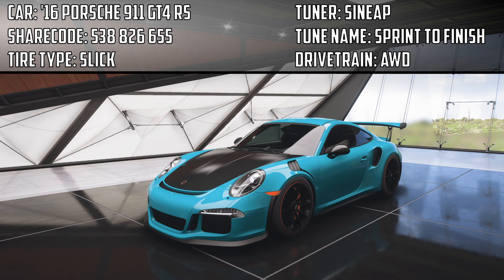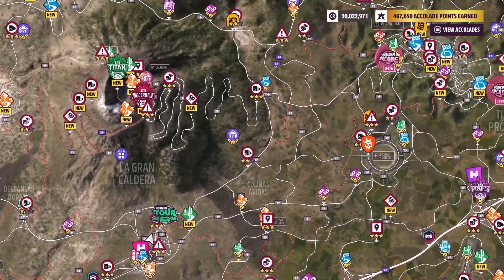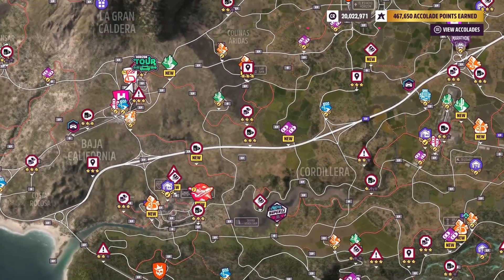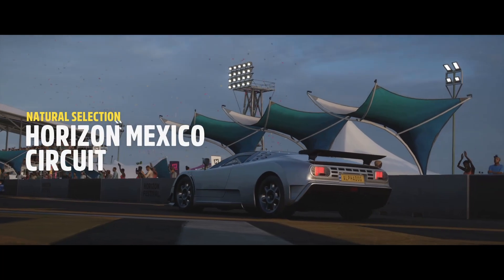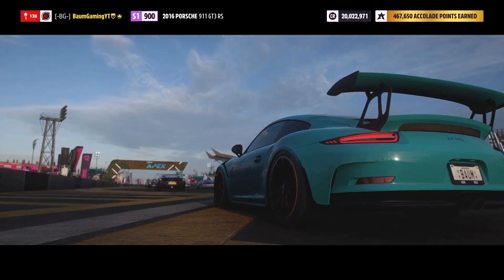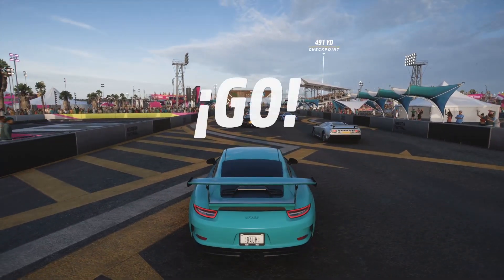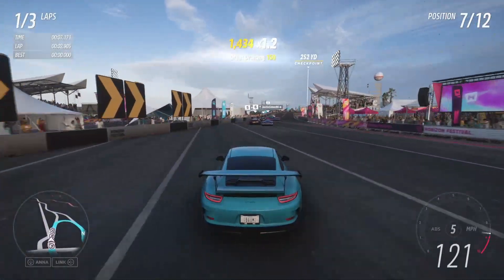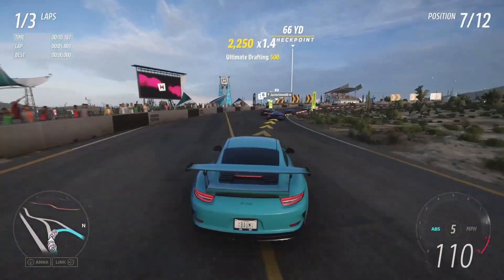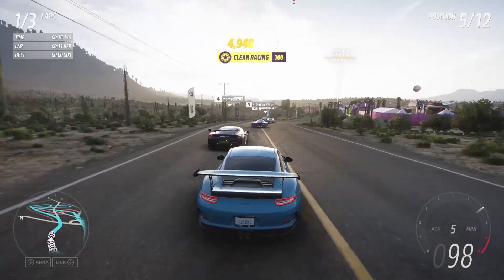We're going to go ahead and jump in and see what these races look like, then take our first race onto the Horizon Mexico circuit. We've got three circuit races — interesting. So like I said, we're starting out here with the Horizon Mexico circuit. This car played pretty well for us in the trial event and it definitely held its own, so I don't imagine having any issues through this race.